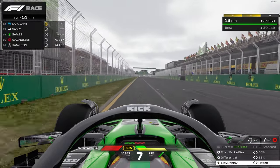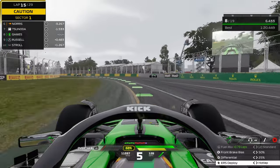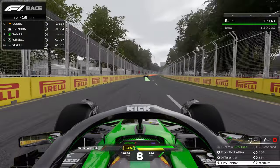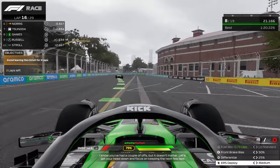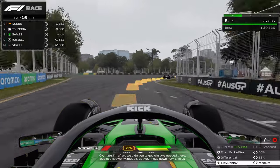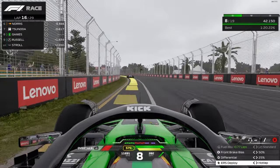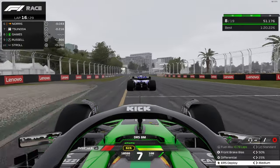I didn't actually know at the time that Tsunoda had already pitted. We easily jump Russell — so even with that pit stop error getting held up slightly, we still make up a little bit of time, which is very good indeed. We get objective four: do not leave the track. But we immediately fail — we leave the track like one pixel and immediately fail that objective, which I find absolutely hilarious. Norris actually jumps us as well — three seconds ahead — so we lost a fair bit of time in the pits, which just isn't ideal.